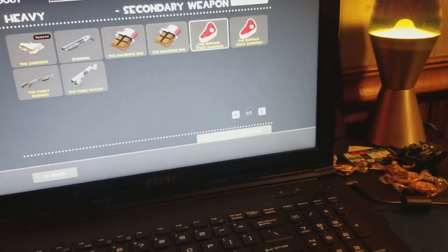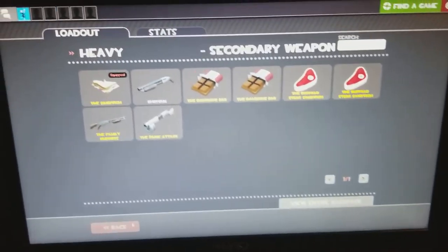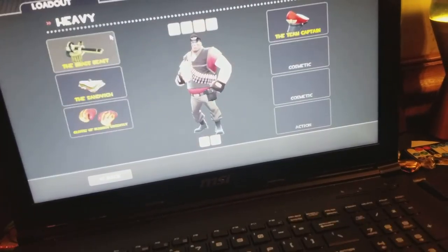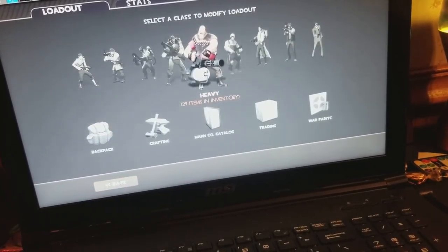I'm just showing you my layout. There's the Buffalo Steak Sandwich and the Family Business. The Heavy is one of my favorite characters because it's, you know, really top-notch.